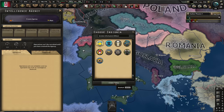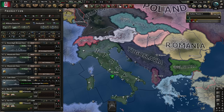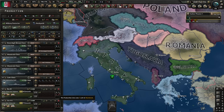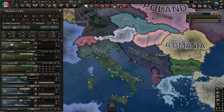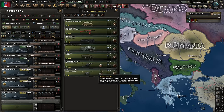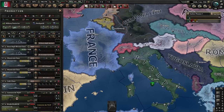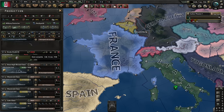We can actually get an agency very cheaply — or even for free — with the focus we're going to do anyway, but I want it immediately. For production, I'll make a lot of submarines; they have the longest range of all our ships so they might come in handy later. I'll cancel the air force for now, cancel the tanks, and all the infantry weapons. Actually, I'd like to do some artillery and some anti-air as well as trains — just one factory each.